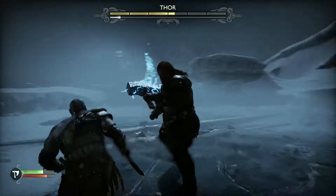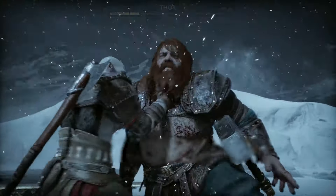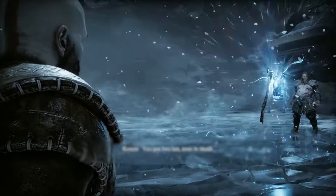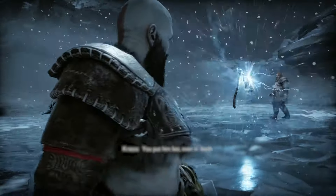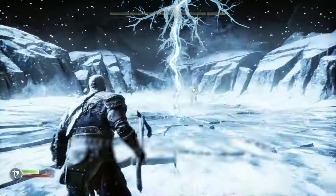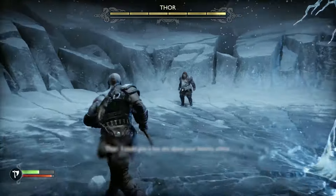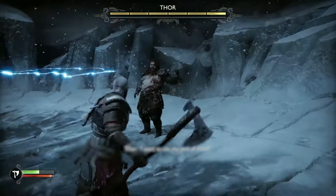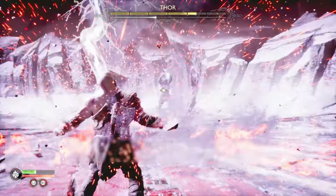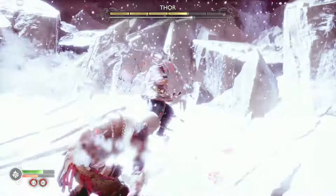The next part of the fight is easy — just continue what you were doing before by dodging and striking, and eventually you'll be able to hit heavy attack while he's stunned, sending you into the final phase. Here you'll get a really cool animation of your axe and his hammer colliding while you both walk around casually talking. Once that's done, you'll enter the final location and he'll have some new moves, mainly an area of effect attack that creates three red circles on the ground around you. These are pretty easy to dodge, so just make sure you're nowhere near the red circles. It's important to always use your Spartan Rage when you can, as this does a good amount of damage and gives you some breathing room.